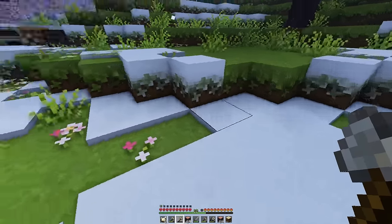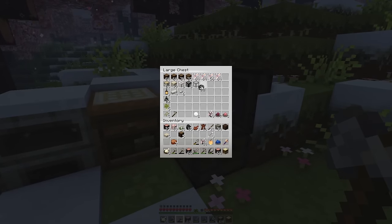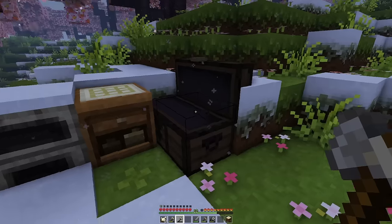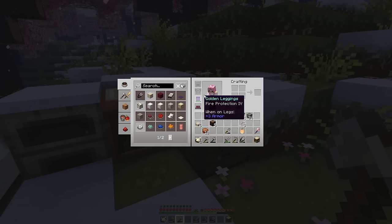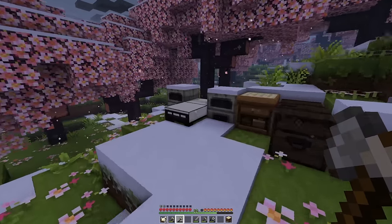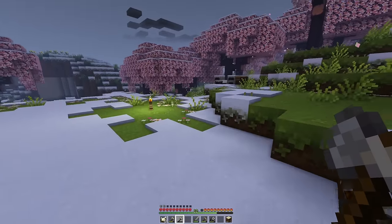Should we make some leather boots just in case we end up in powdered snow? We can dye them pink — love it, cute! Okay, I think the last thing I want to get is clay pots, so we'll just need a shovel, which we have, and we need to go to water — or ice, since it's all going to be ice.